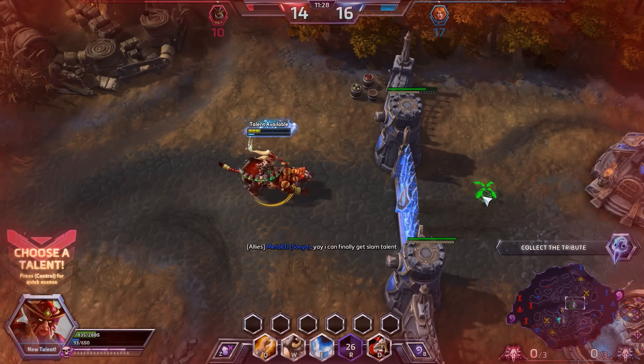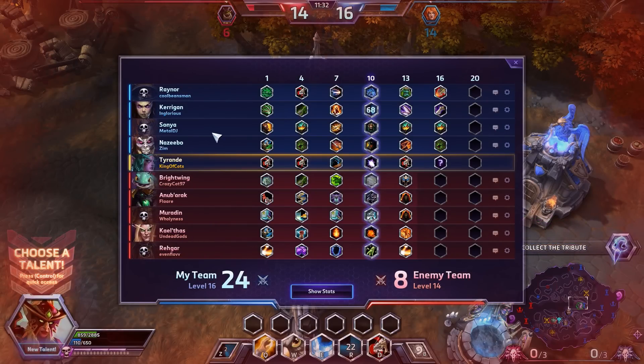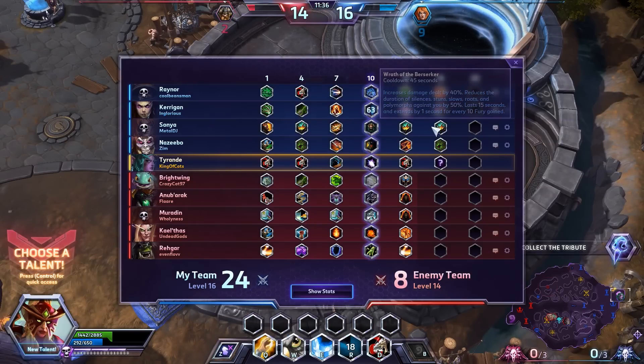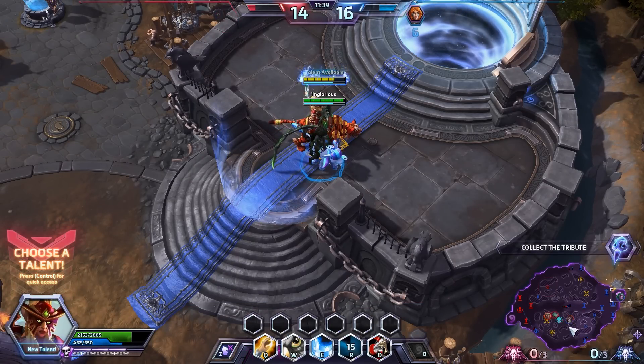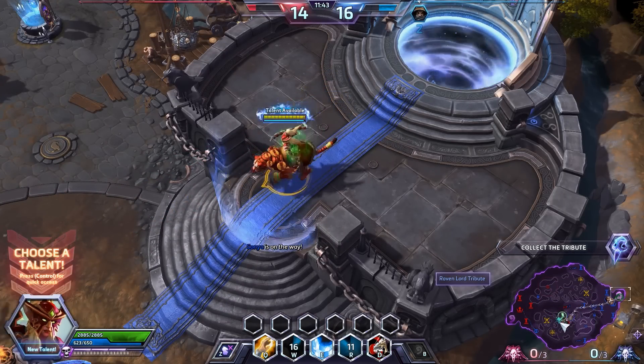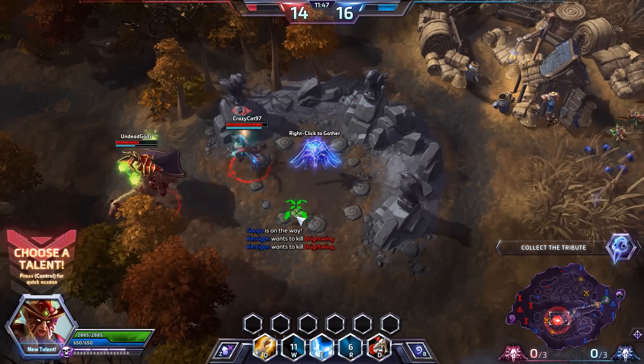Sonya is apparently going for the Slam tally. Let's check what she's building — she did go for Endless Fury, Shattered Ground, and Spear. It's actually a really interesting build going for a little utility with really high burst, which I appreciate. Let's throw a random owl that way, make sure we top ourselves off, and hopefully the owl hits somebody.